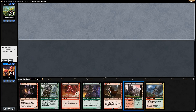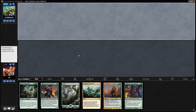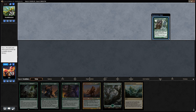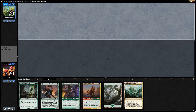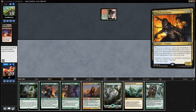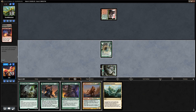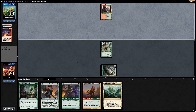On the draw with a one-lander and a bunch of one-drops — mulliganing since one land is not enough. Opponent plays a tapped land and Faithless Looting, discarding Prized Amalgams — they're on Dredge. We need to kill the opponent quickly before they can get their creatures back from the graveyard, because once they do it'll be difficult to win on the board. Lead with Forest to postpone our territory decision of naming wolf versus werewolf.